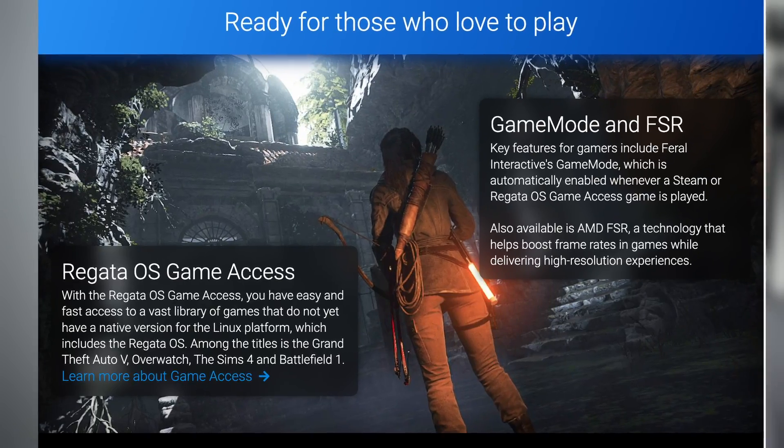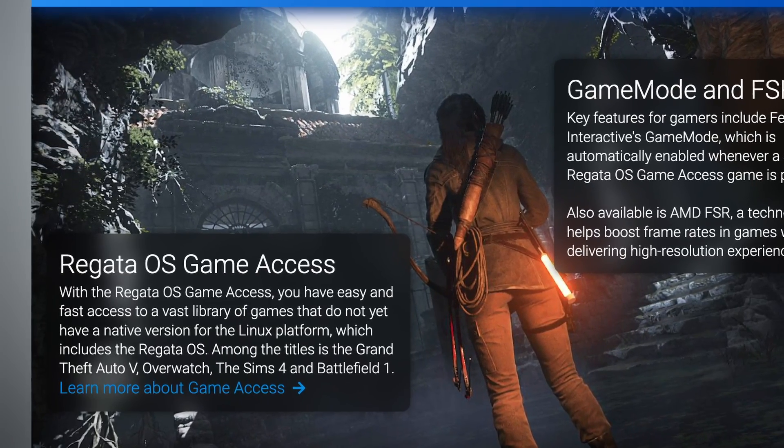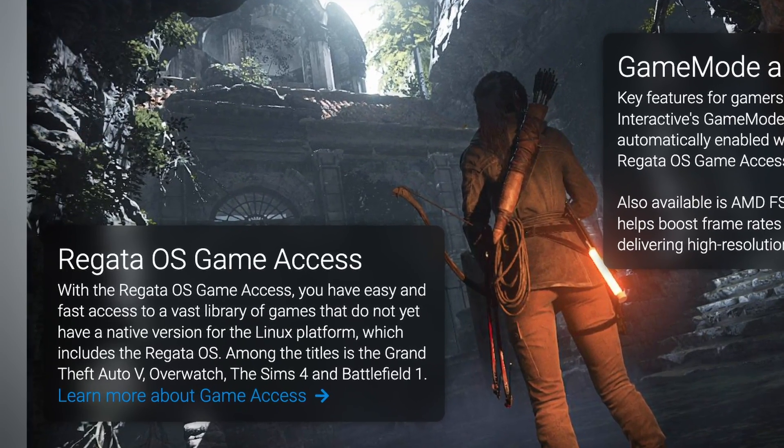It's gaming time — finally, let's install some games. I'll start with Assassin's Creed Origins because I saw there is an application called Regatta Game Access which contains Ubisoft Connect. I want to see if that will work out of the box.